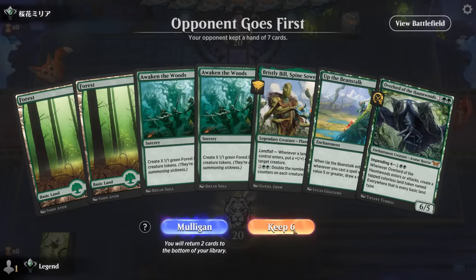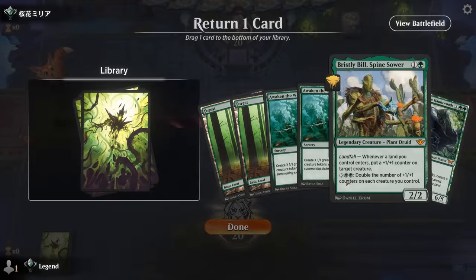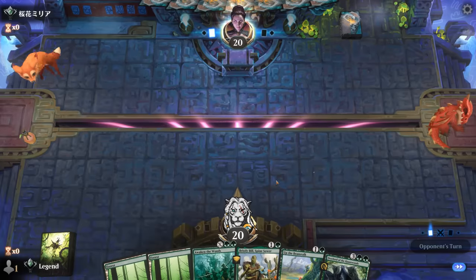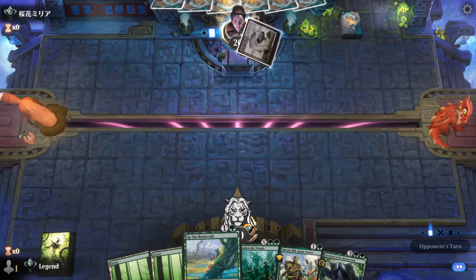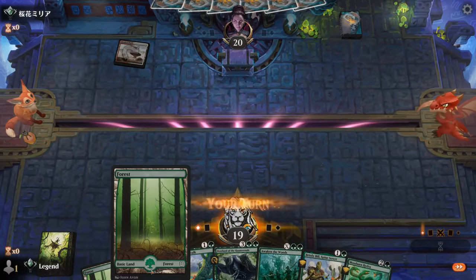This new hand is a little bit better. Awaken the Woods is good with Bill, so I think we just keep one of them. Still hoping for land three, but now Beanstalk into Overlord is a good curve. Facing the red-white burn deck it seems.